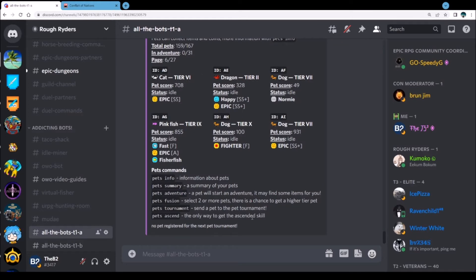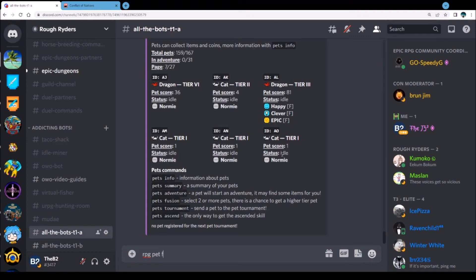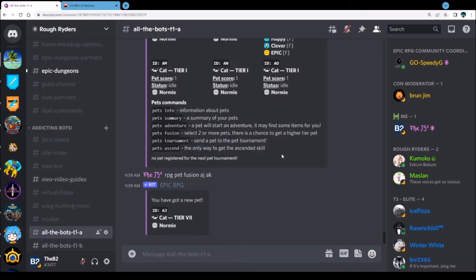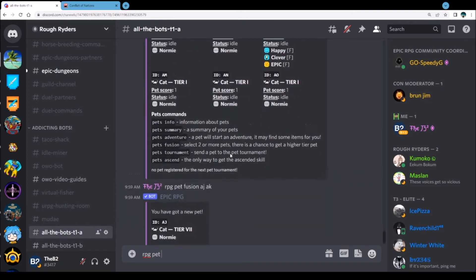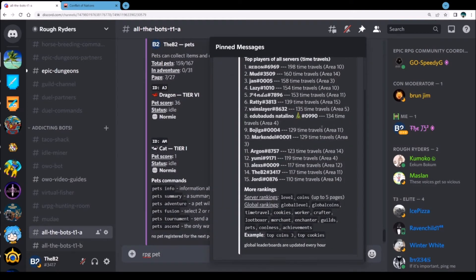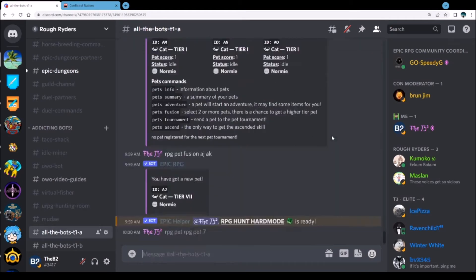We've got a seven there though. I don't want to go seven into a nine with an epic because I have a feeling it'll lose it. Seven and seven will go to eight — I don't want to waste that. We can boost that seven up a little bit. RPG pet fusion — I wonder if AJ and AK would raise it. A six into a two went to a seven. Alright, let's just get to combining.